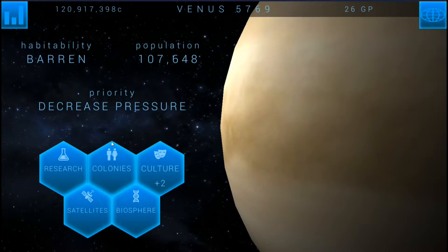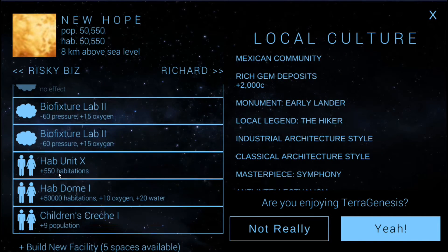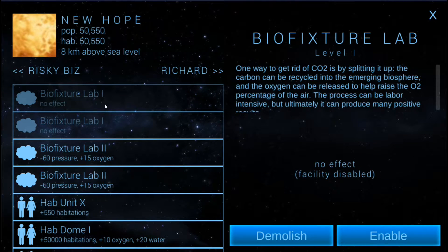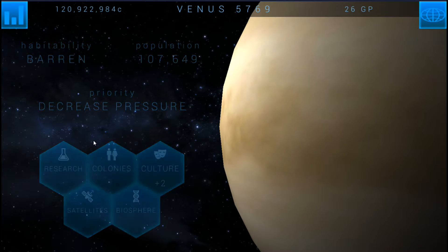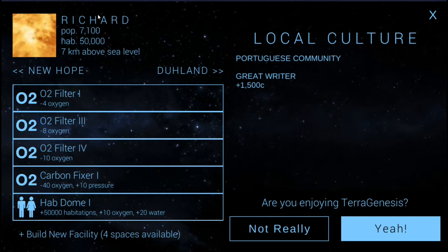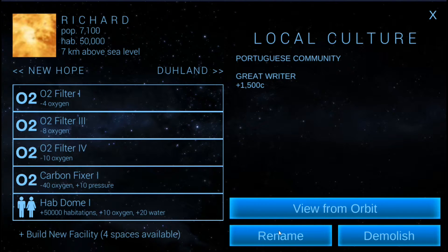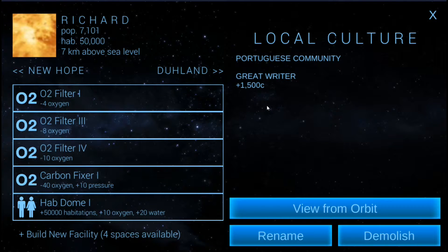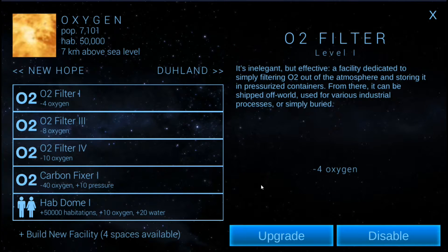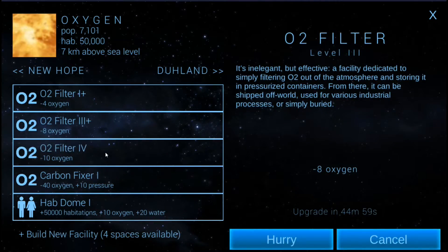So now decreased pressure. Going back to our colonies, let's take a look. We should have some hab domes building. These are turned off because they're increasing oxygen when they're on, so I had turned them off. What's oxygen doing right now? It's still increasing - it needs to be decreasing. This should have been the O2 area here. I might rename this so I can remember. I'm going to name this 'oxygen' - a good way to keep track of where everything is. These O2 filters need to be upgraded so we can continue to get the oxygen level down.